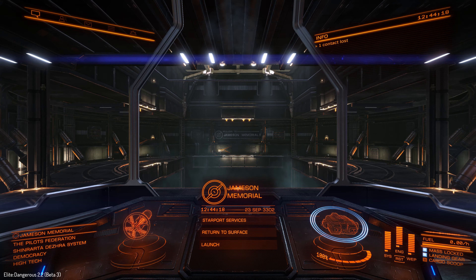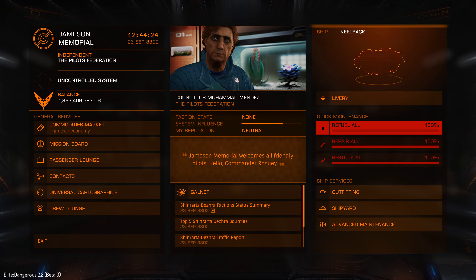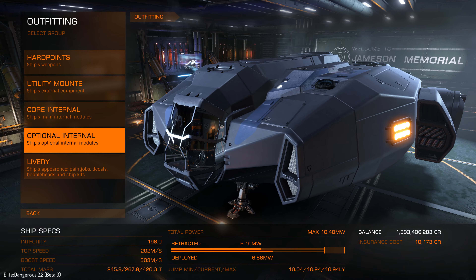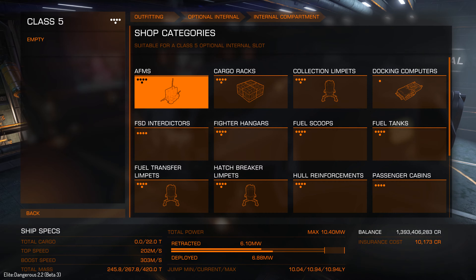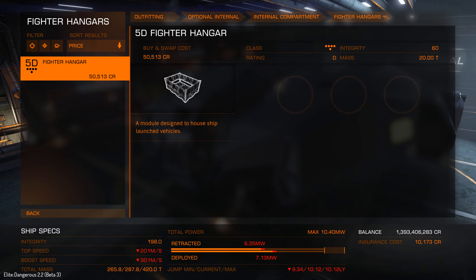Once you've got the right ship we need to go into the outfitting section. Under outfitting you want to go to optional internals, then simply pick an internal compartment. Now if your ship is capable of doing it you should see the option of a fighter hangar. Usually there are actually two choices with fighter hangar.